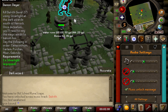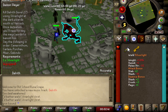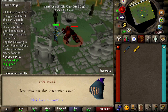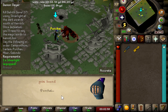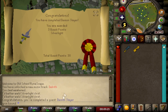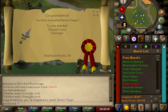We are about to fight Delrith the demon. We have Silverlight equipped — let's see if I can use my runes on him. Demon Slayer complete! Three quest points, which is pretty awesome. We got Silverlight as a reward, which isn't the most exciting, but we are now at a total of 38 quest points.